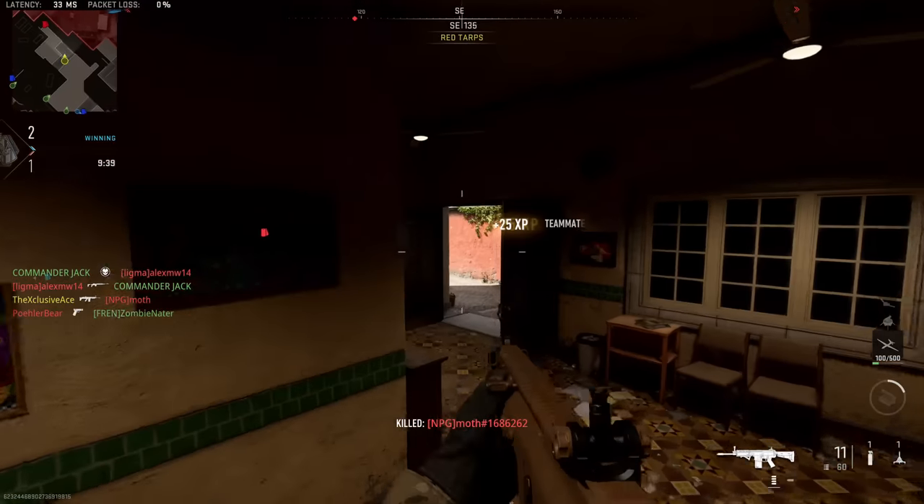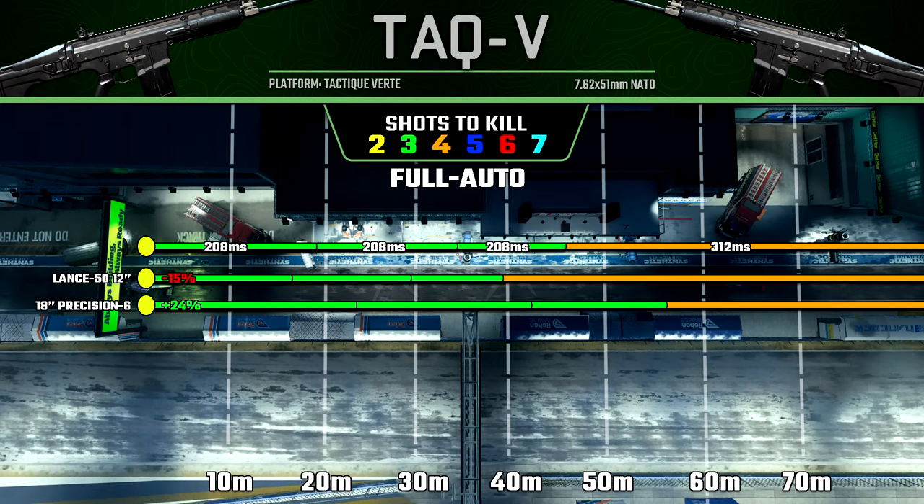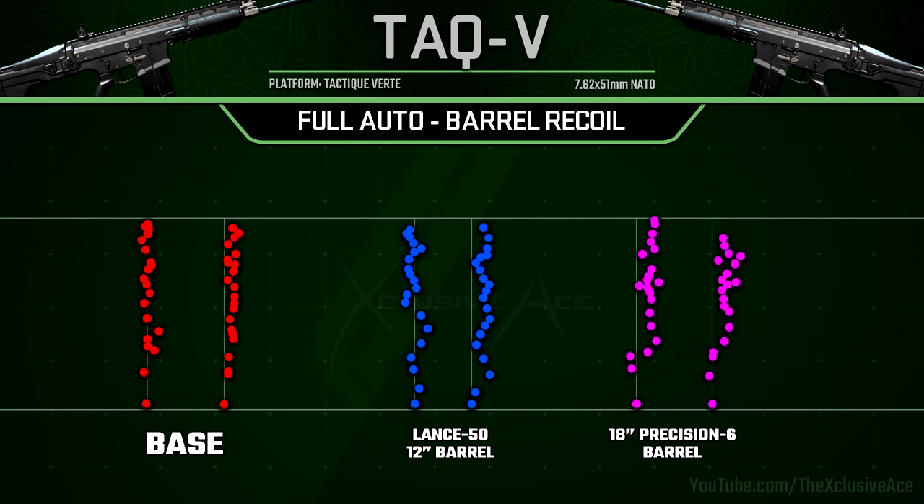Now let's move into attachments, starting with barrels and their ranges. The TAC-V only has two barrels: the 12-inch Lance barrel reduces ranges by 15%, while the 18-inch Precision Six barrel increases ranges by 24% — a very nice boost. However, both barrels add a little horizontal recoil, which I don't really like. As a result, I tend to stay away from barrels on this gun.